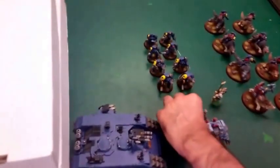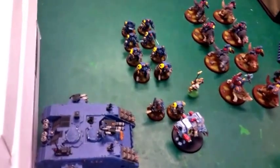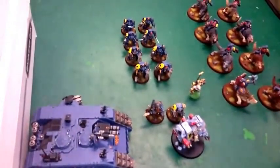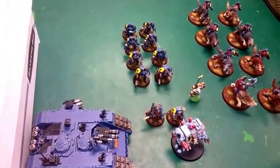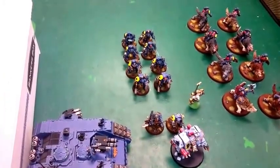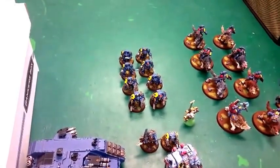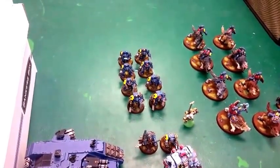What do we got? We've got two squads of Terminators with assault cannons, lightning claws. Two leaders with wolf claws actually — a couple with storm bolters and wolf claws — and in each squad there are also two guys with frost swords and storm bolters.